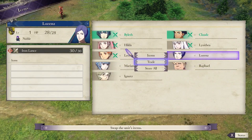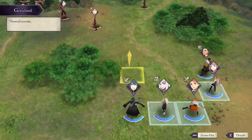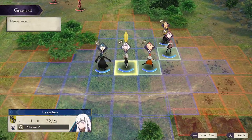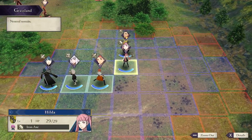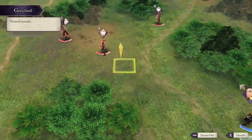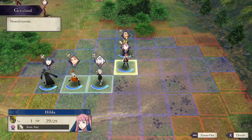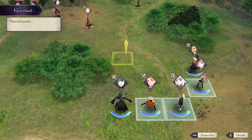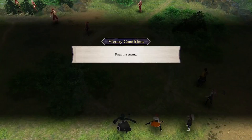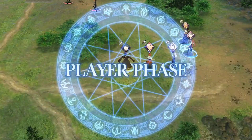We're also going to trade Lorenz's iron lance to Claude in case he needs strong damage output. All this weapon trading only matters now because the marketplace isn't open yet — once it is, you can just buy bows, javelins, hand axes, all that good stuff for chip damage from a distance. Now I'm going to show off why chip damage is so important. I'm not going to play through the whole thing, just the first couple turns, because my goal is to give you the tools to beat it yourself.